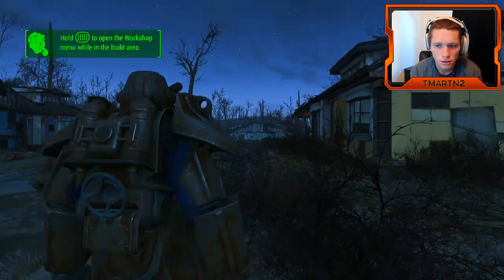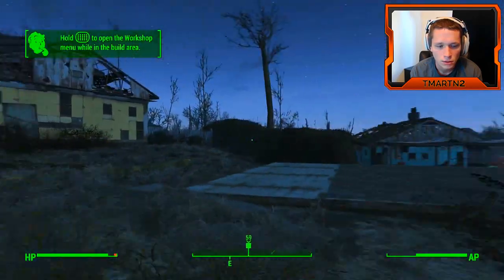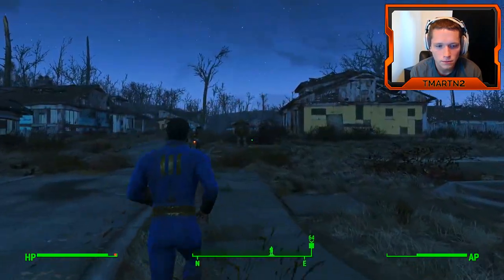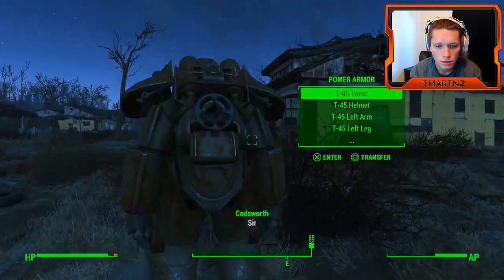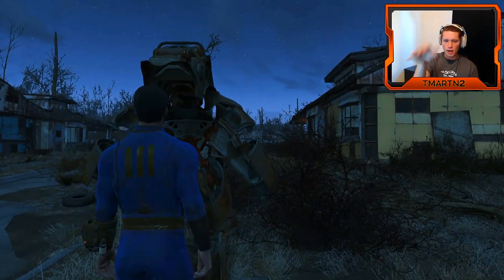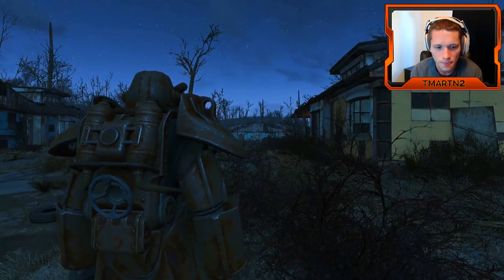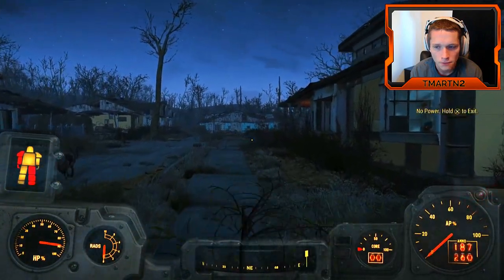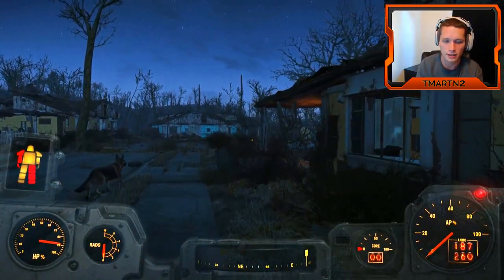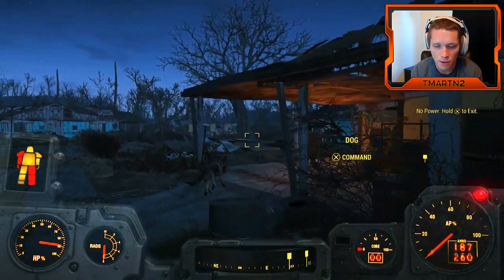Let's go take this power thing off. We're using our power cells for no reason. Found you! So we're going to leave our power suit there. I'm going to try to bring it all the way to our power suit station that's over here by the workshop.